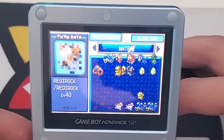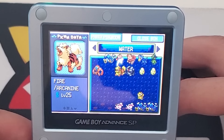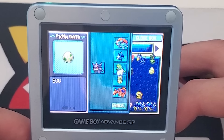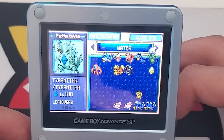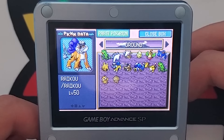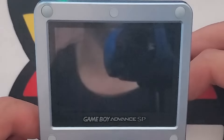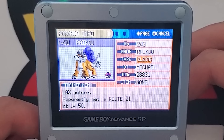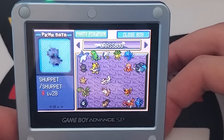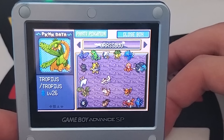I also have Registeel and Regirock in this box, and I noticed an Arcanine named 'Fire' in the Water box — not where it belongs. There are two more eggs I really want to hatch. Here's a box named 'Ground' with a Cyndaquil, Psyduck, Elekid, and I think that's the Raikou we saw earlier — I probably caught it in Fire Red, not Leaf Green. There's also an Ampharos that looks really weird in Fire Red and Leaf Green with that long neck.